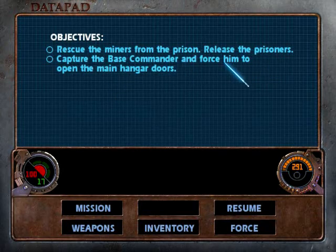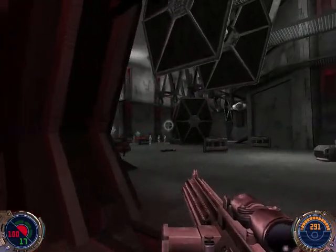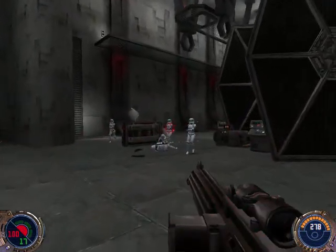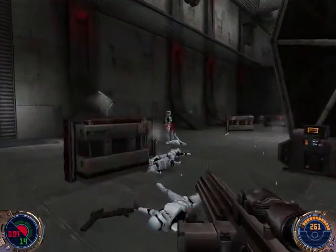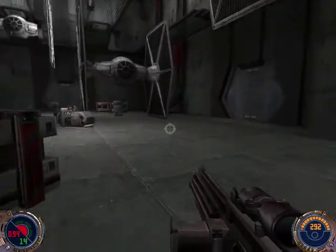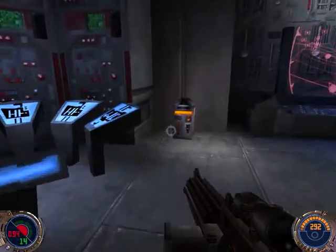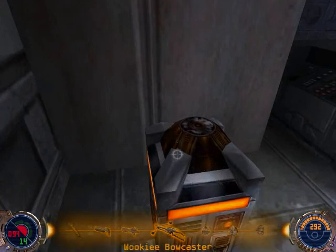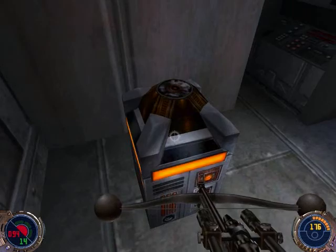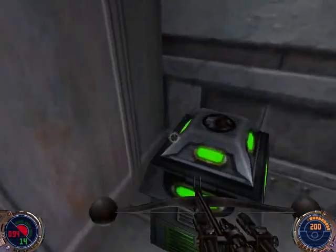So we gotta capture the base commander and force him to open the main hangar doors so they can get into the TIE fighters. I wasn't even done exploring the room I was in — I gotta go back. So we got this to regenerate ammo; I'm gonna do it for the one I'm lowest on, of course — it's just smart. And our shield too.